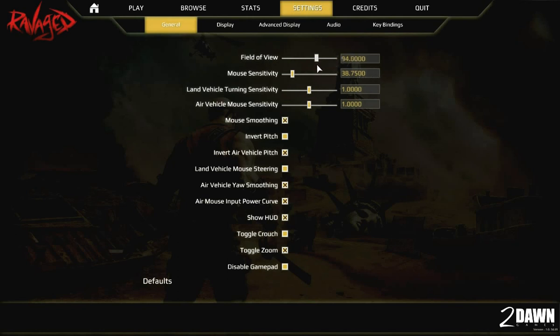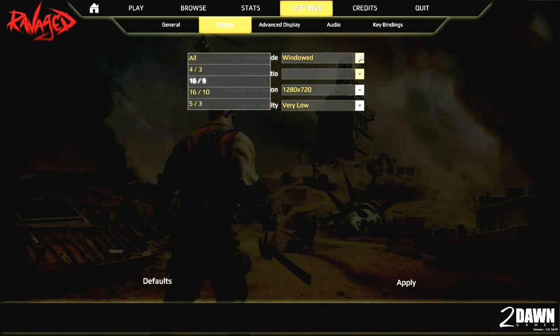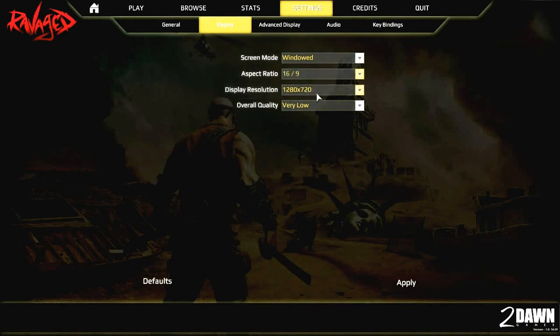I'm satisfied at 90 FOV, but these guys went all the way up to 120 — that's just ridiculous, I love it. There's mouse sensitivity, land vehicle turning sensitivity, and air vehicle mouse sensitivity. I assume you turn with your mouse even when driving vehicles, which is why it says land vehicle turning sensitivity. You've also got display options: full screen, borderless window, or windowed, plus aspect ratio settings like 5:3, 4:3, 16:9, and resolution.